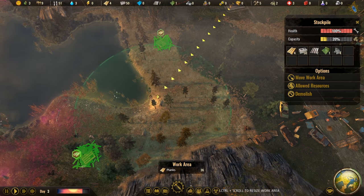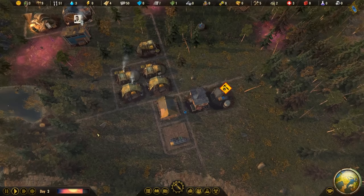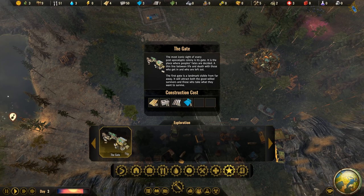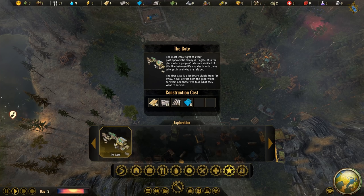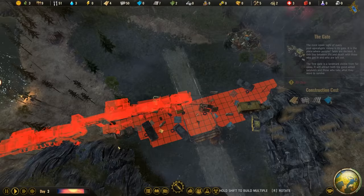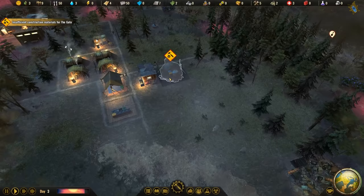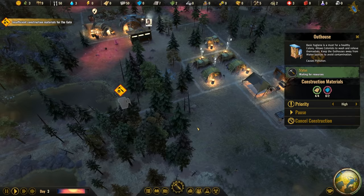The stockpile is empty now so we can move it over here - we can take both planks there into the radius. The outhouse is being built, the medical tent is being built, and what we can also start building is the gate. The most iconic site of every post-apocalyptic colony is its gate - the place where fates are decided, a thin line between life and death. It needs five plastic but we can start building it now. It's last in the queue with the outhouse and medical tent as high priority first.